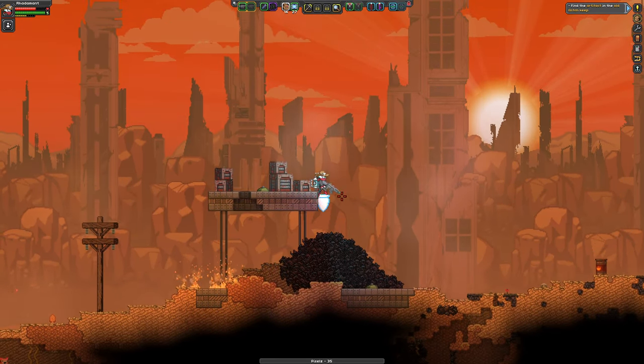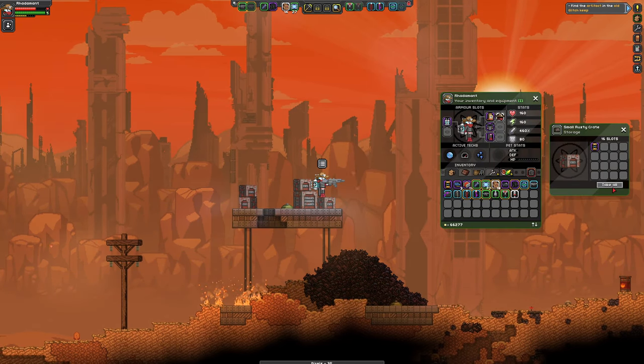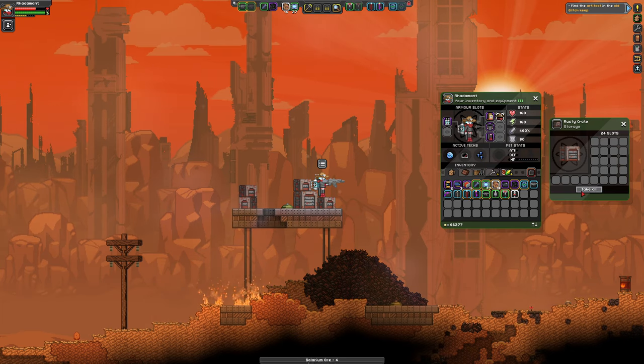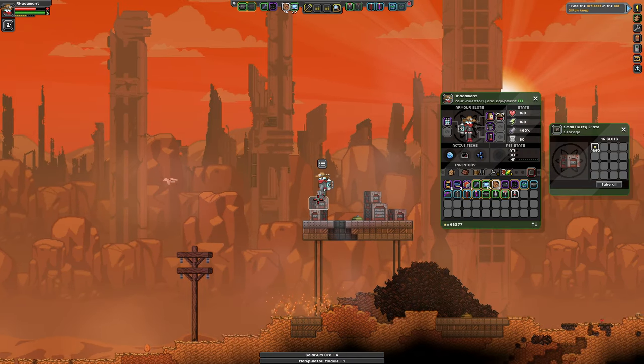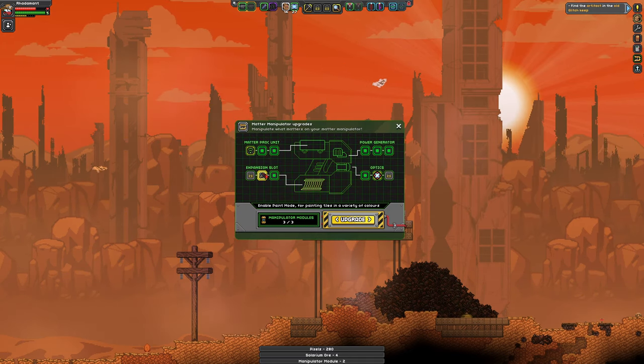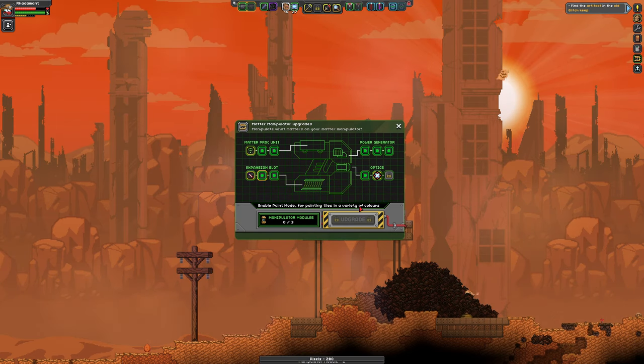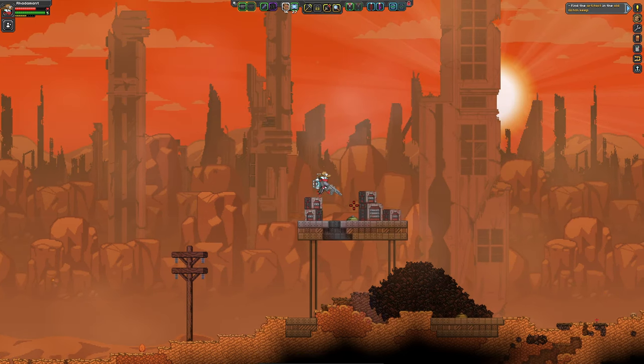Old landmines. At this point I have enough pixels that I'm not necessarily after things that money can buy — I'd be more after Matter Manipulator upgrade modules. I got the paint mode for painting tiles in a variety of colors. And then next I can get the wire mode with three more.